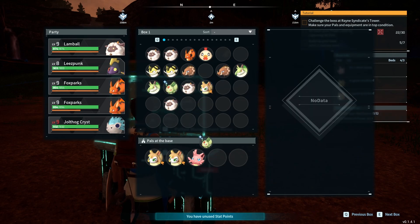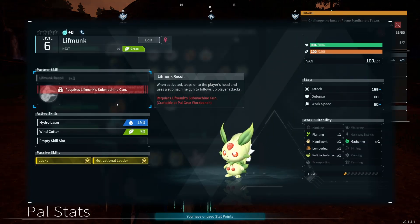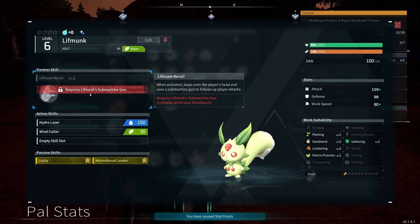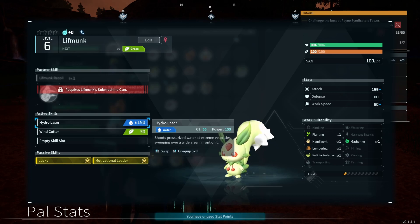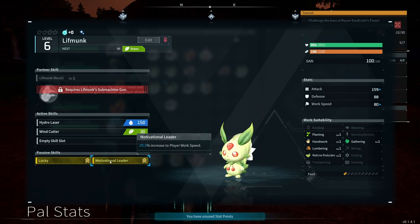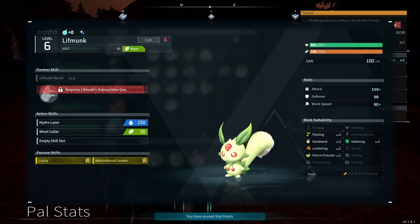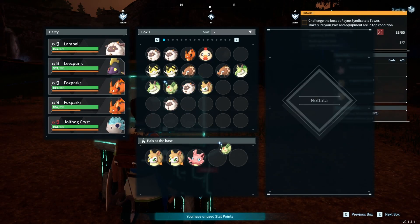I should need some production work. Let's check out the one that we got with the shiny. Submachine gun — I've not personally tried this but I've heard it's amazing. This one has a hydro laser — interesting, does 150 power. The cooldown timer is a bit long at 55. Also wind cutter, power of 30 but a cooldown of 2, so you could use this quite often. Motivational leader — 25% work speed, nice.